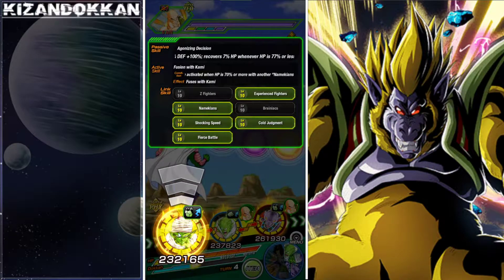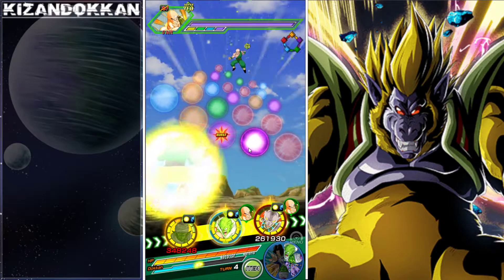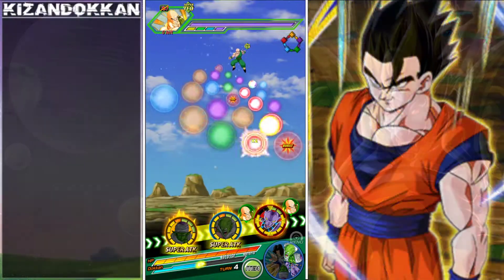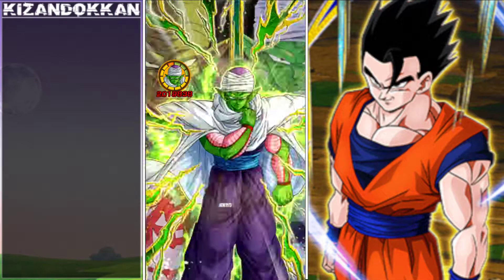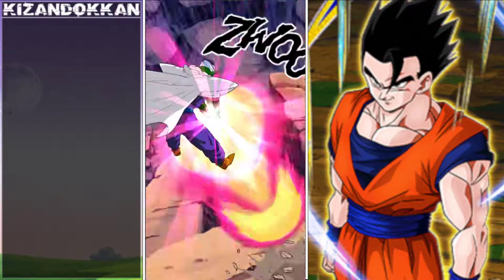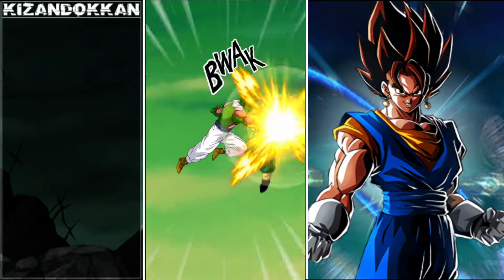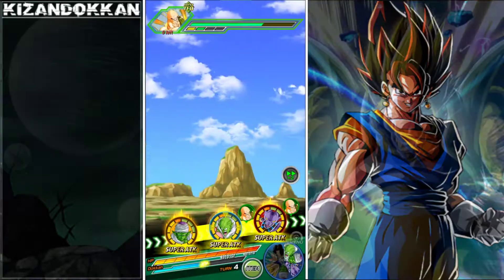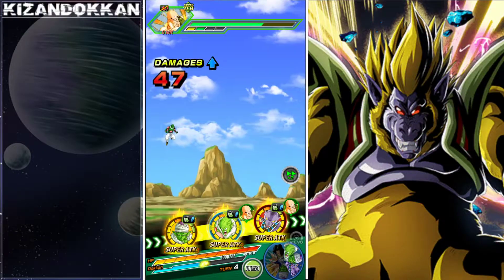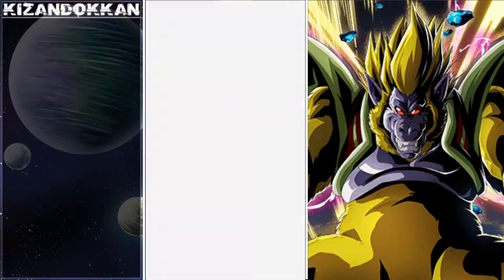I'm going to do one first without transformation just so we can see how it works. We're going to see a bit of Nail as well - going in, up to 2 million, definitely a step up. That is a really solid number considering he's raising defense while doing this. 1.68 million from Nail - Nail stacks as well. This rotation takes no damage by the way - double digits when he has type advantage, which makes all the sense.